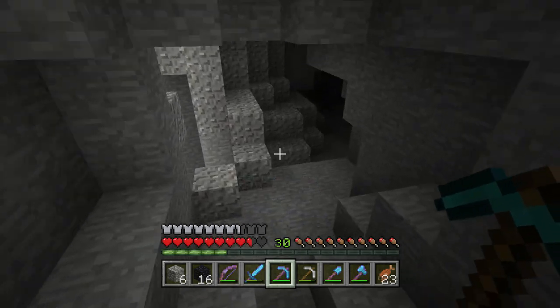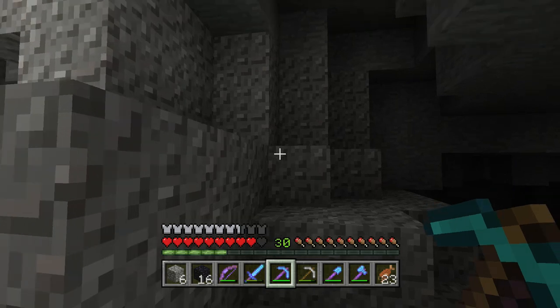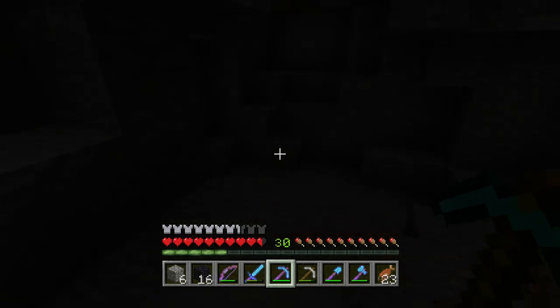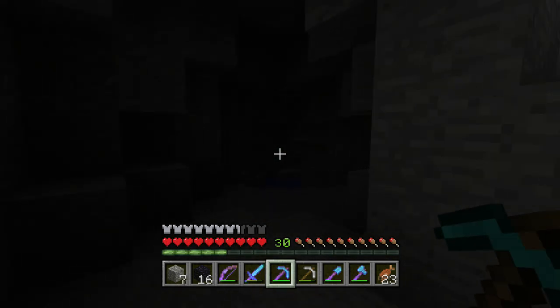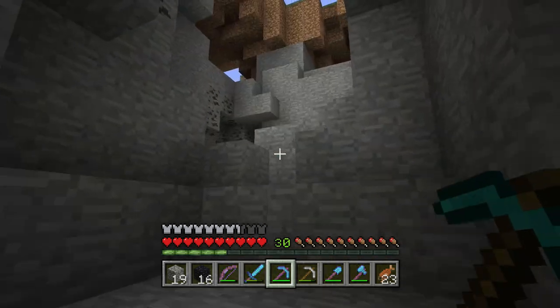There are nooks and crannies all over the place here. Is there gonna be lava down here? Oh, it's just the sunlight shining through — a little bit of sunshine. All right then! How much do we need? I think we just need one, honestly. We're gonna go ahead and get about eight, just in case we need it. And we're gonna get on out of here. This is a spooky little cave and I am done with it.